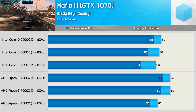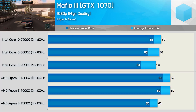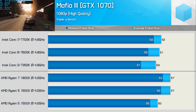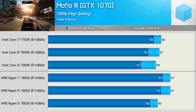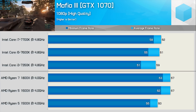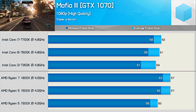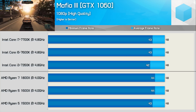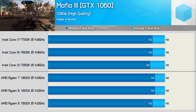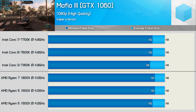Using the GTX 1070, the 1800X and simulated 1600X are both faster than the 7700K clocked at 4.8 GHz. Meanwhile, the 1500X is roughly on par with the 7600K, which is an impressive result given its clock is 17% lower. With the GTX 1060, we find all CPU configurations deliver pretty much the exact same performance, as we are of course GPU limited here.